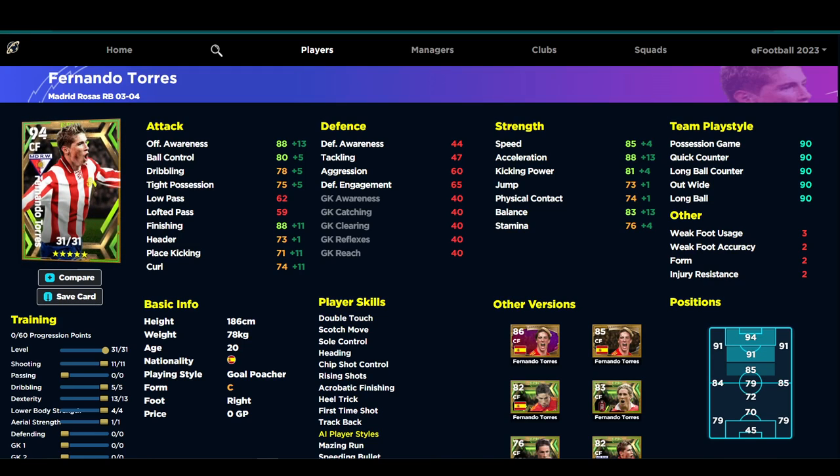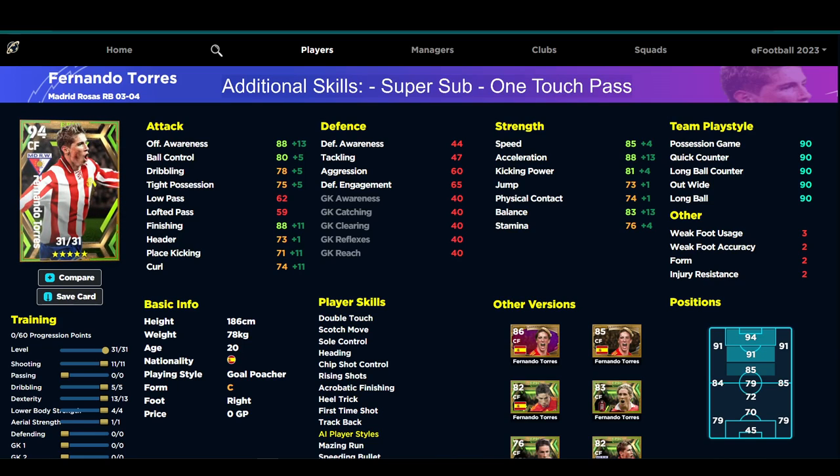This build has 88 finishing, 88 offensive awareness, and 88 acceleration with 85 speed. He's going to get a boost with the player form arrow, pushing offensive awareness, finishing, and acceleration all into the 90s — that's all you really need with this card. I would probably throw on super sub and one touch pass as additional skills to make him an absolute demon.